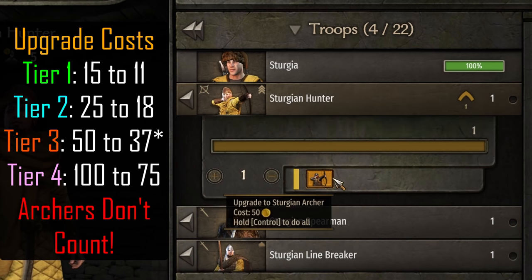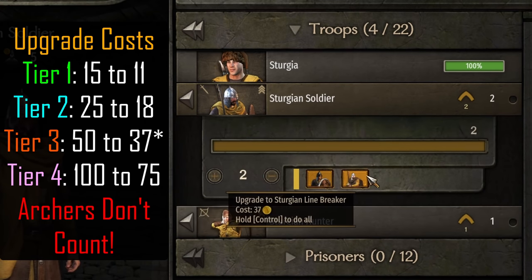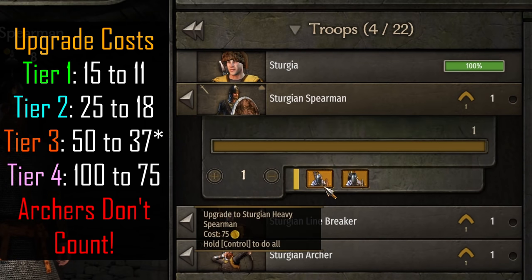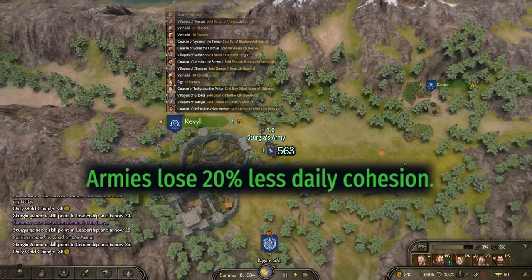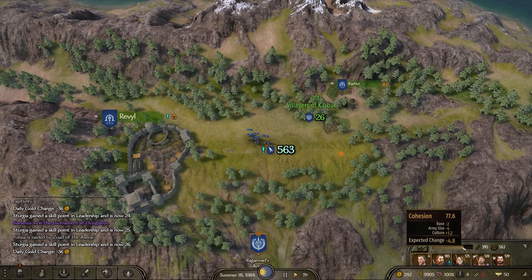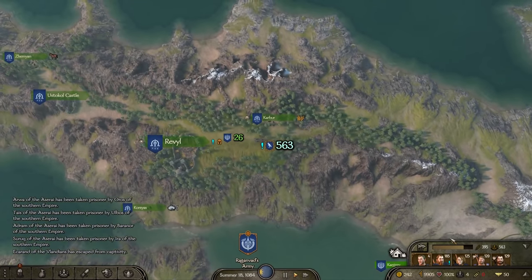Notice once we get to the archer upgrade, there is no discount. Archers and crossbowmen do not count as infantry, so they do not get the discount, but upgrading an infantry unit into an archer does give the discount. From Tier 4 to Tier 5, it's normally 100 but is now only 75. The archer is still full price though. The next bonus allows Sturgian armies to lose 20% less cohesion. We can see this army would normally be losing 6 cohesion per day but is reduced by 1.2, or 20%, down to 4.8 per day. So an army that would normally break apart after 4 days would instead keep going for 5 days, which is a great boost for early and mid-game.